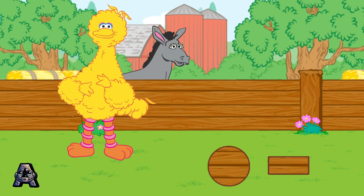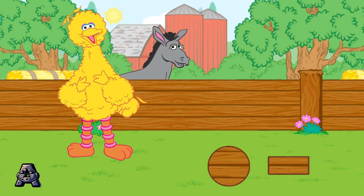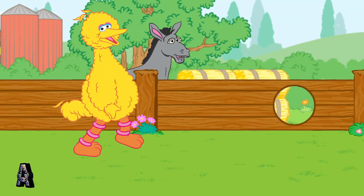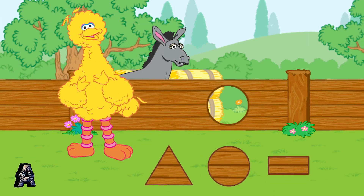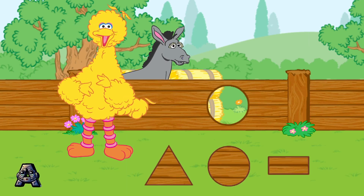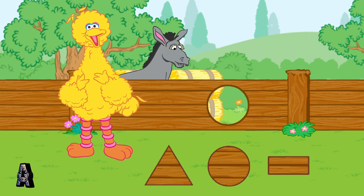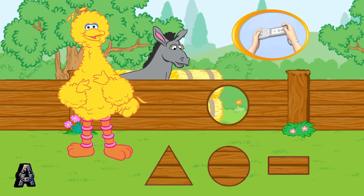Oh, no! Wow! The bad donkey has made more holes. Bad donkey. Let's patch the holes with the right shapes. Find the shape that matches the hole in the fence. To choose a shape, tilt your Wii remote back and forth. Then press the Two button.